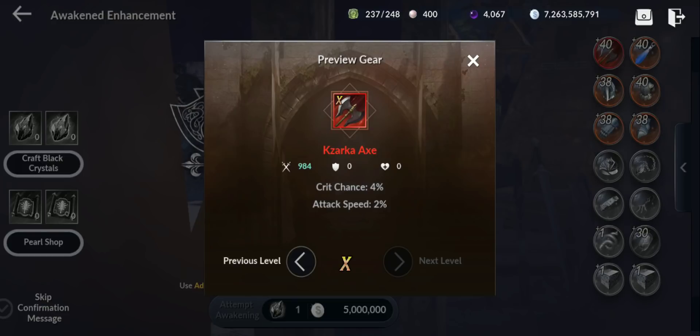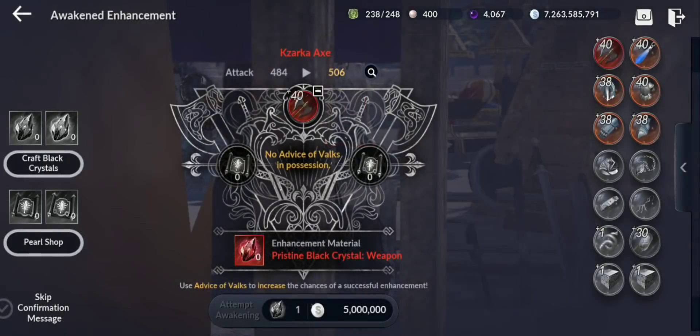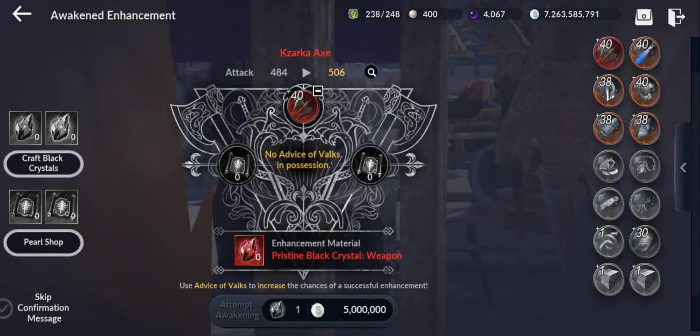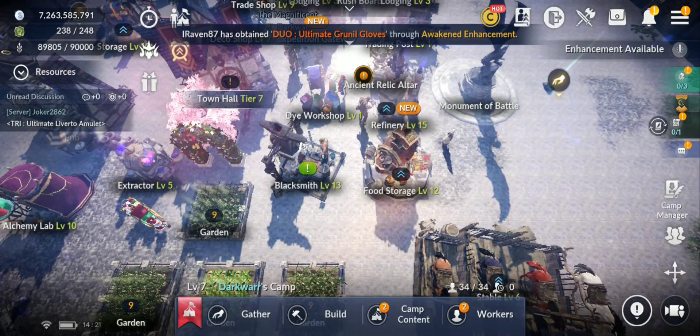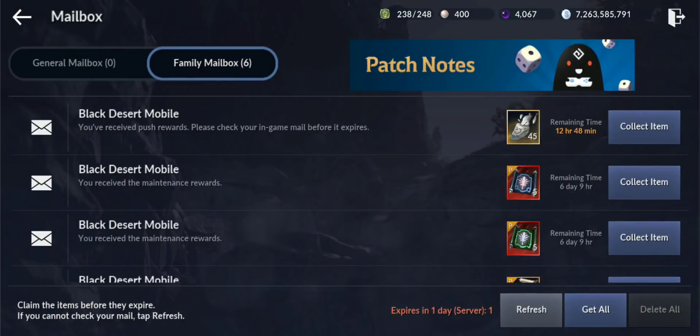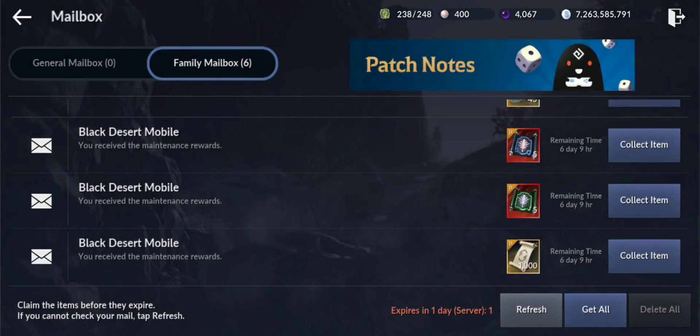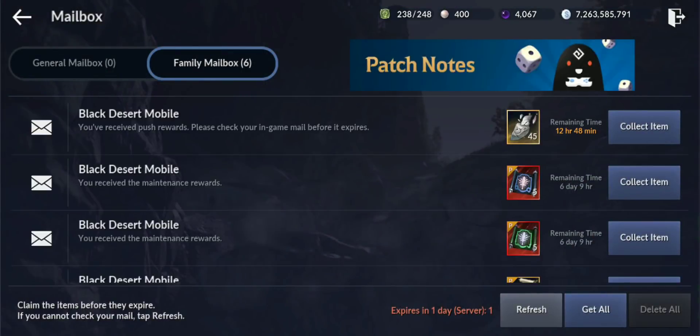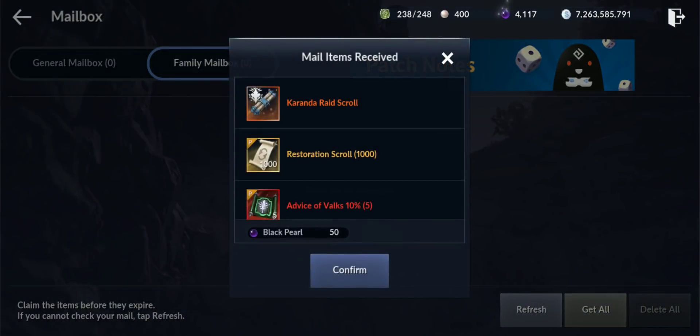It's very hard to achieve because the enhancement is random — the higher the level, the lower the chance gets. You can increase the chance using advice of Valks scrolls. We actually got some for free from the in-game email — five of each — plus 1,000 restoration scrolls and some fragments. Don't forget to collect them.